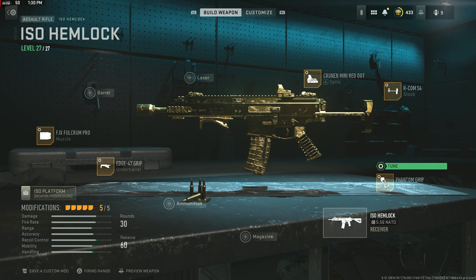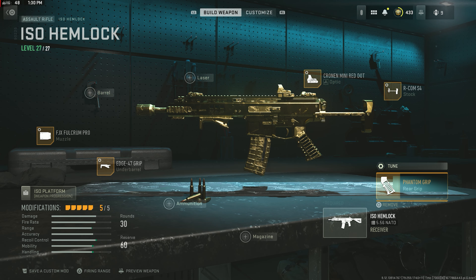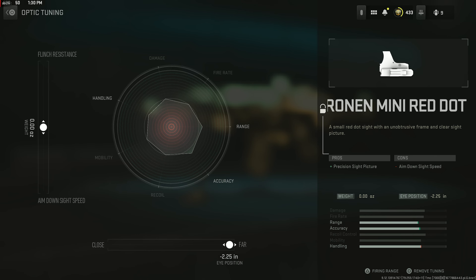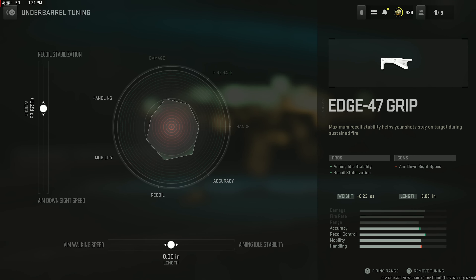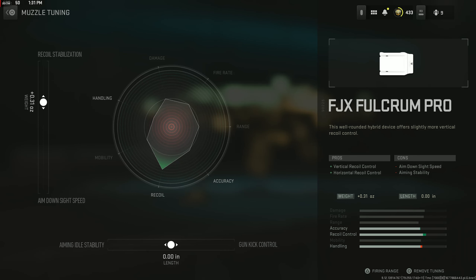Here's the best ISO Hemlock class to be rocking in Modern Warfare 2 Season 2. This thing is gross — the damage range is pretty incredible even with no barrel on it. If you wanted to use this in Warzone or Ground War you could definitely throw a barrel on, but for regular 6v6 Hardpoint, Team Deathmatch and all that, you definitely do not need a barrel and it is still incredibly accurate. I hope you guys enjoyed today's video. If you'd like to see gameplays like this done live, I stream right here on YouTube every other day and upload a video every other day. Peace and love, babies.